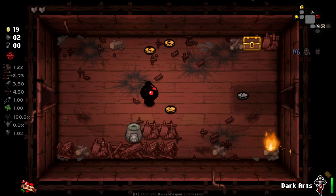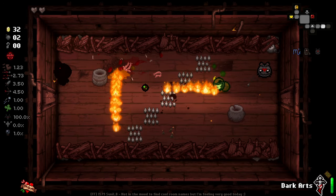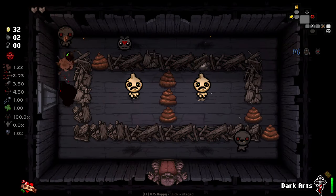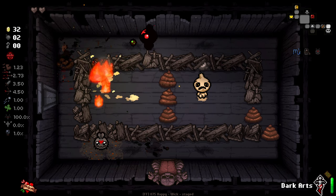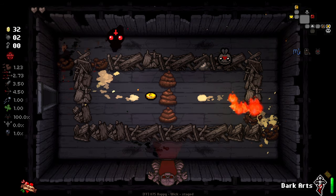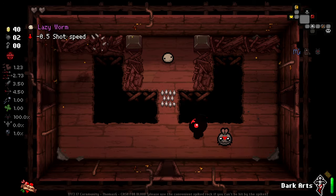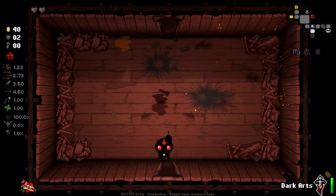We did get a bomb, so we can go back to our tinted rock. But I'm going to go try and get a key first, because I'd like to be able to go into my shop. We did get an Emperor Card - not particularly interested in that right now. Do I have to be somewhat careful with these sort of rooms? Lots of pennies to work with right now, but still no key, unfortunately.